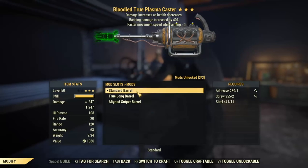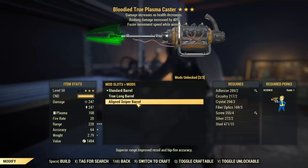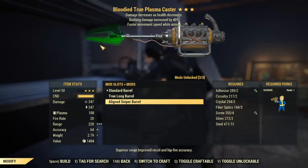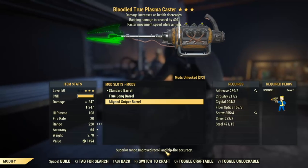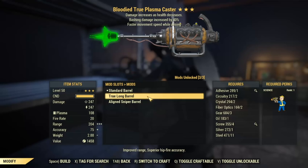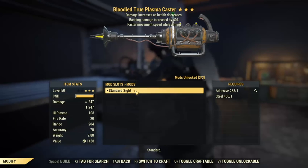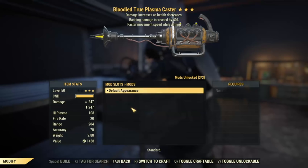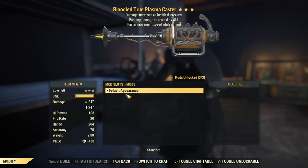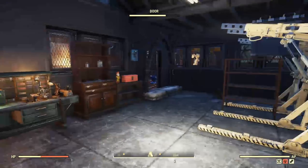Then we have the Standard Barrel, which can be switched out to the True Long Barrel or the Aligned Sniper Barrel. The Aligned Sniper Barrel has that kind of New Vegas look for the weapon, which is nice. It gives you more range and improves recoil and hipfire accuracy, while the True Long Barrel gives you only hipfire accuracy and no recoil reduction. But we don't really need the recoil reduction for this weapon, so if you only care about hipfire accuracy, just go for the True Long Barrel. There are also the standard sights as the cosmetic mods so far, and apparently a black or darkened skin is coming to the Atomic Shop based on data mines.